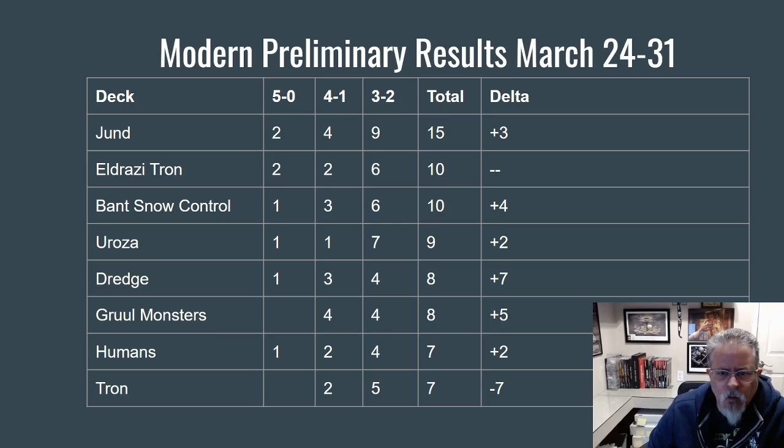The Rosa deck follows in fourth. It's hard to say in Modern right now that there are even tiers — if you look at these result numbers as we go to the next page, the totals are just a gradual decline. There's really no stair-stepping like we see in Pioneer. Any of these decks could jump up at any point and make a play for number one; it just depends on who's bringing decks and who's playing well. Dredge and the Gruul Monsters deck moved up very well this week. Humans resurging a little bit. Tron dropped off quite a bit — it was the number one deck last week and dropped all the way down to eighth, but it's not a big drop-off between eighth and second.